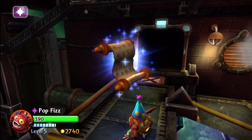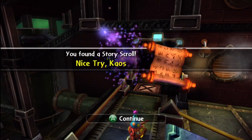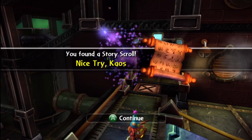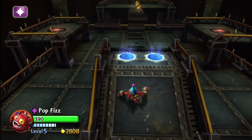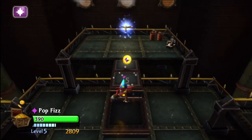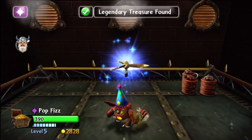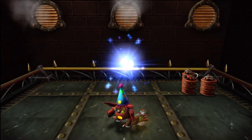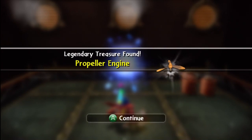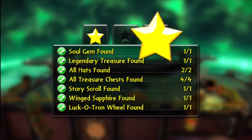Drop down here and we're going to find a story scroll. It's sort of Eon dissing Chaos - 'Nice try, Chaos.' The closer you get to fighting Chaos, the more Eon seems to insult him with these little story scrolls. Further in here you're going to get something for Flinchip - a legendary treasure - and that'll be the last little goodie to get on this level.